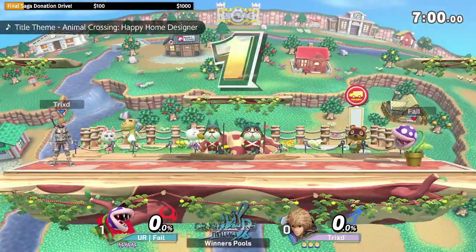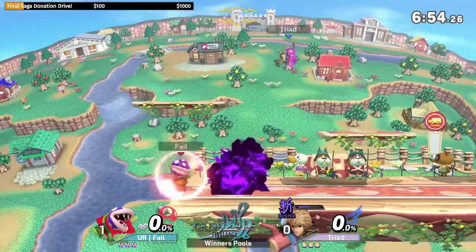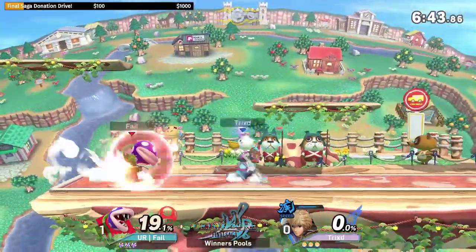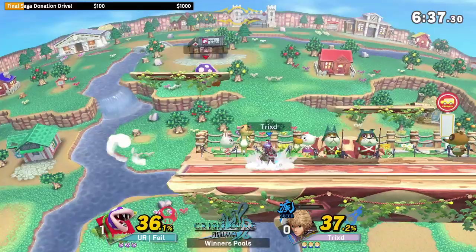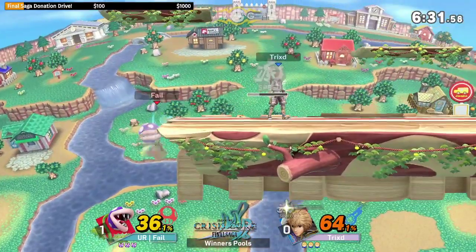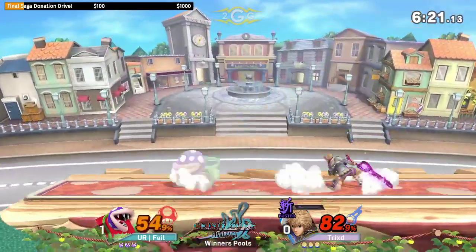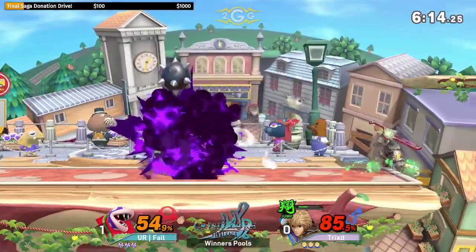Piranha Plant can really abuse his tools against heavies based on the fact that heavies have a harder time getting up from the ledge. The thing too is Plant is also a heavy himself, so you don't have to worry about getting killed at really low percents the way some light characters might — he's got a bit of heft to him. I've only really seen Larry bring it out in tournament one or two times. He's a Wolf main, he's gonna be performing with Wolf the most, but that's the information I have from Larry. Fail is being very evasive and slippery, making it difficult to get hit — Trixt has to resort to Buster mode to tack on damage.